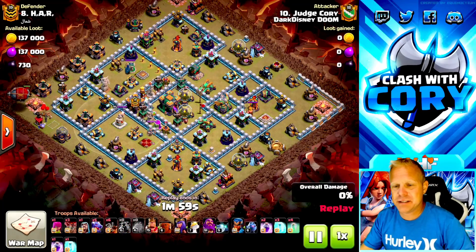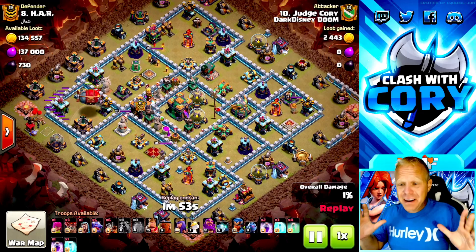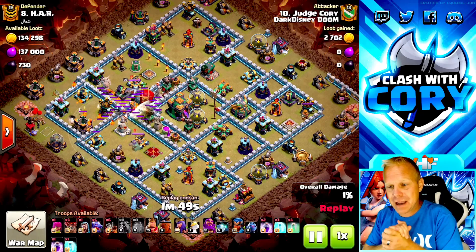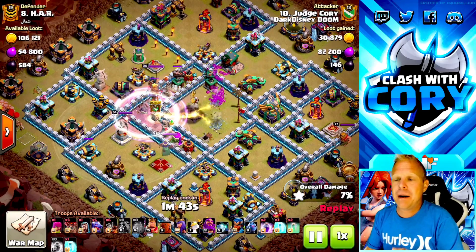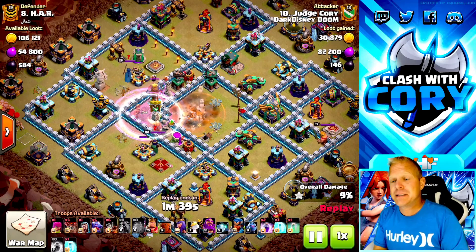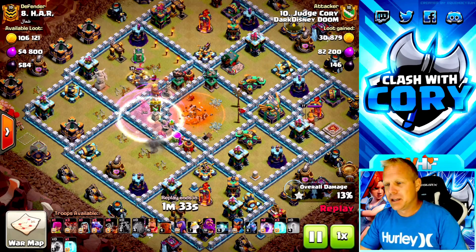Today we're taking a look at Dragon Riders. This troop is extremely powerful when you know how to use it, and I'm starting to crack the code. The highlight of this video is going to be a mass Dragon Rider attack that absolutely annihilates a base. But right here we're pairing them up with dragons - this is by far the most common application and it's much easier. The dragons can take care of the heroes and the enemy CC while you still get some of the power of the Dragon Riders. We got six of them in this army.